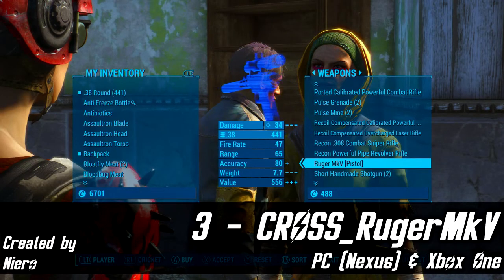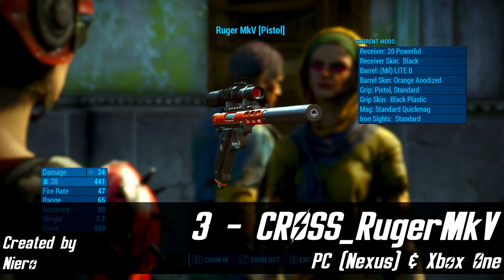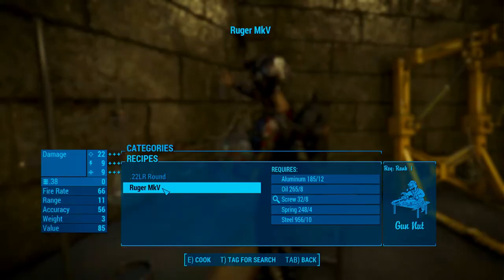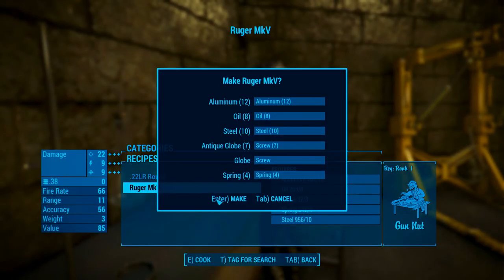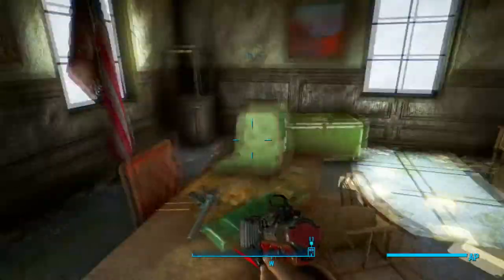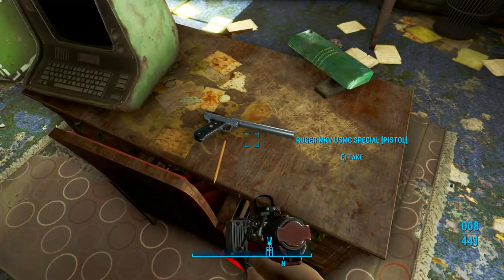At number 3 we have Cross Rugger Mark V, available on PC and Xbox One. This adds the Rugger Mark V pistol to Fallout 4 via scripted leveled lists. It can be crafted at a chemistry station or purchased at a weapons vendor. You can even find a special version of the pistol with an integrated silencer in the admin office in Fort Strong.